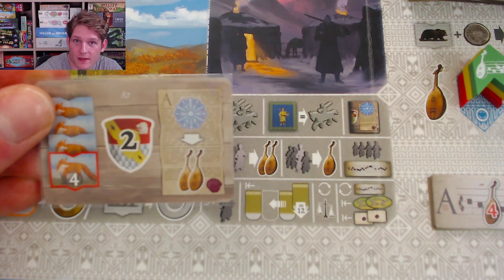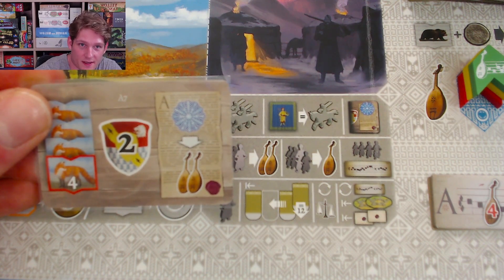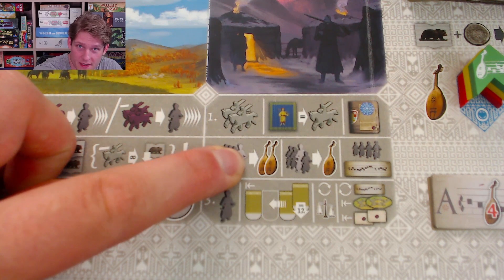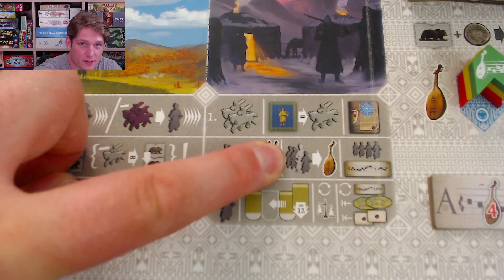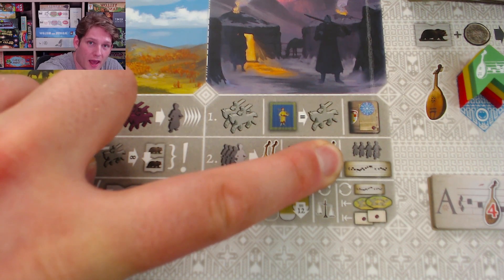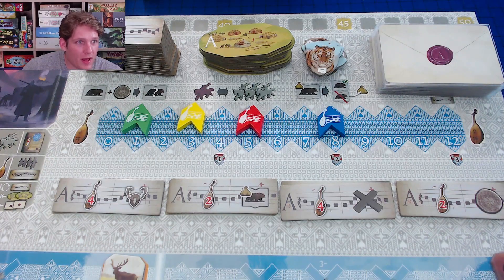If storytelling points from winter effects would move you to the 12th position or beyond, you stop at 12 and gain the effect of a storytelling tile. Then the player rightmost in Siberia gains two additional storytelling points — if they reach the end they resolve that as discussed. The player in second gains one storytelling point. Finally, each player, starting with the rightmost on the storytelling track, may buy one of the leftover tiles for that year.